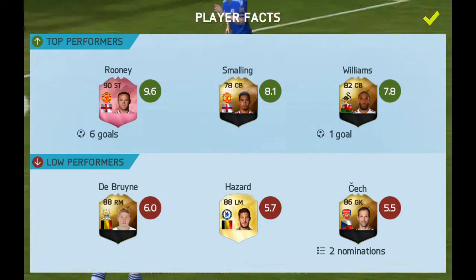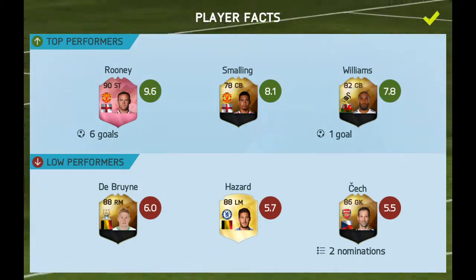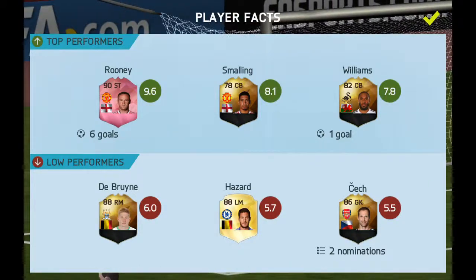High performances from Smalling and Williams, but low performances from Deberman, Hazard, and Chek.